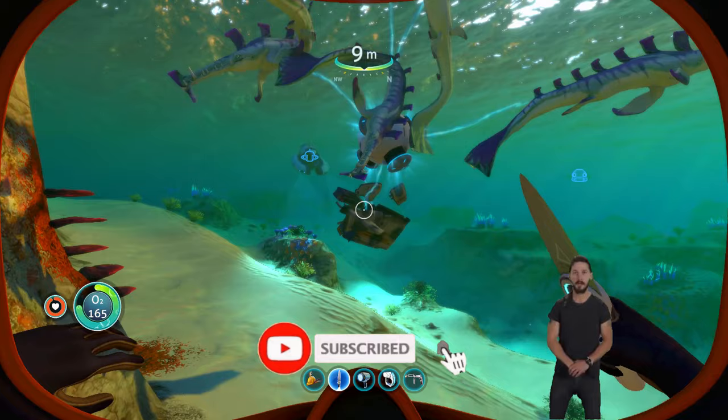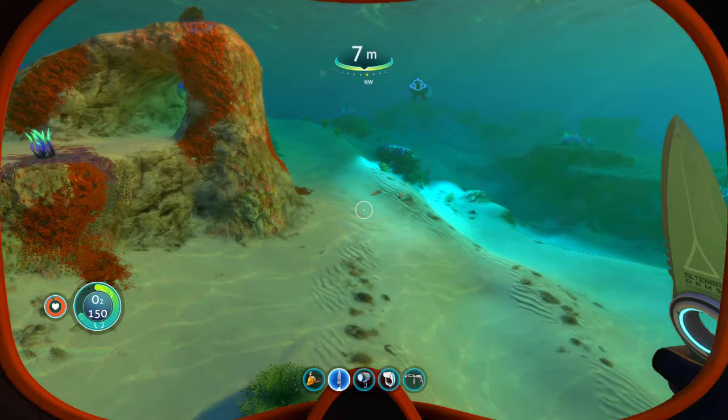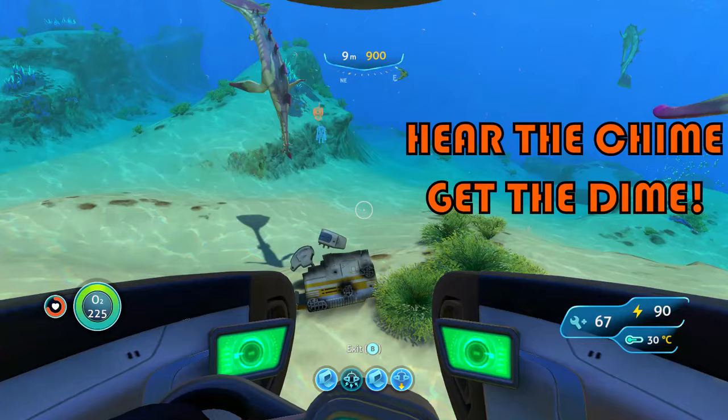You can use the sea glider to get out quicker. These teeth have a 15% drop rate. All this will maximize your profit — the more scrap and stalkers are in, the better.